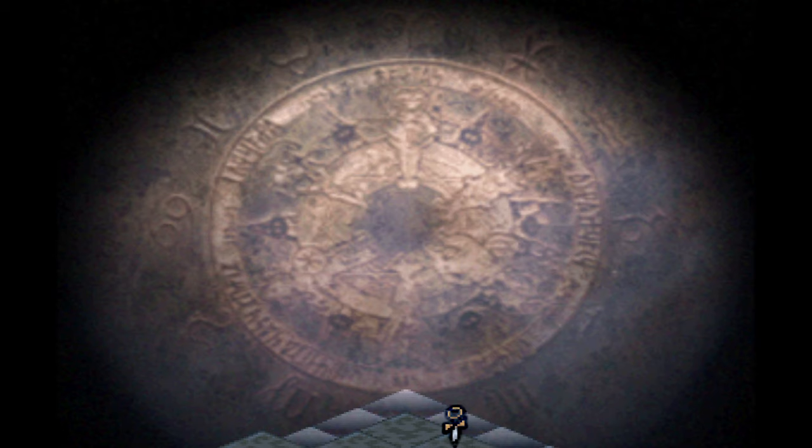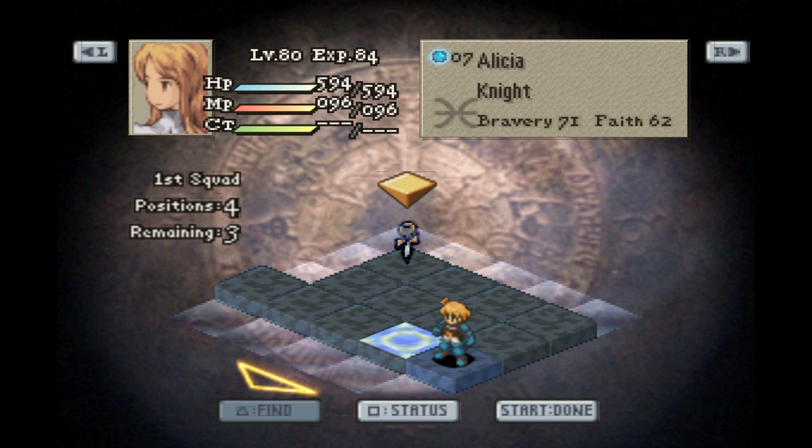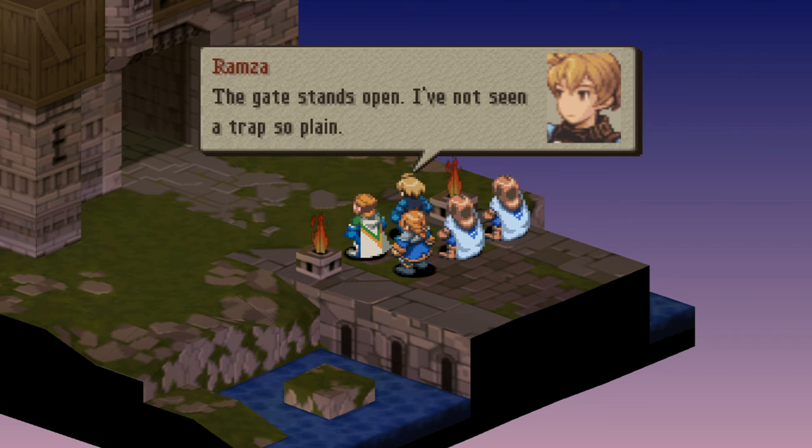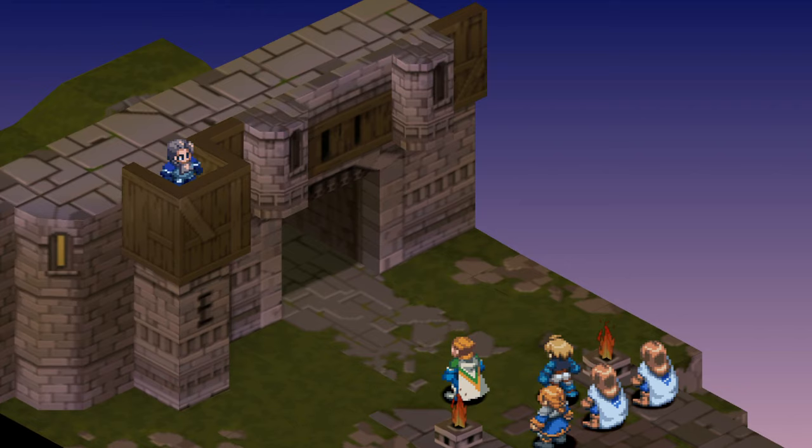Here you're going to be locked into a series of battles. You can actually get softlocked if you save and can't get past these fights, but they shouldn't be too hard if you have strong characters, equipment, and abilities at this point. For this first fight, Beowulf is a guest but he can't be KO'd, so keep that in mind. Elise does have some very strong equipment, but unfortunately he has safeguards, so you can't steal the Genji equipment he has on.